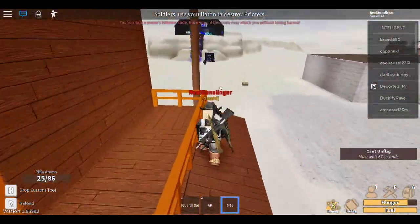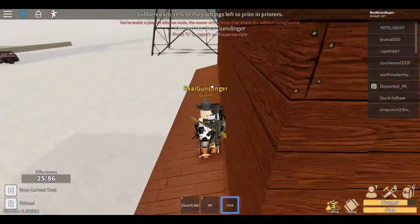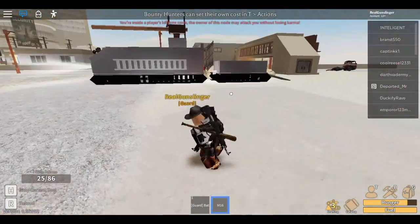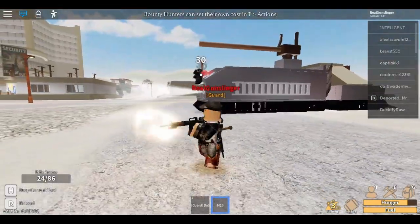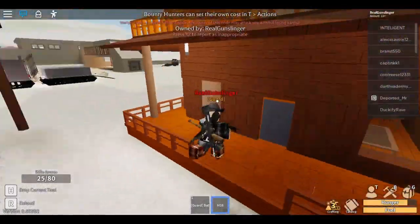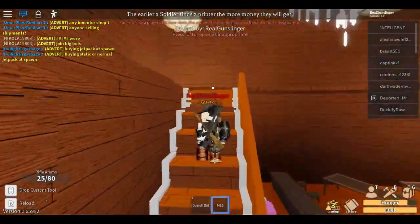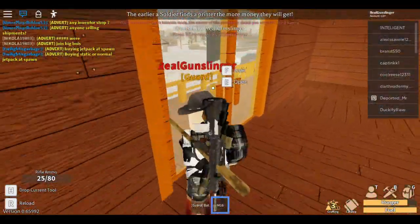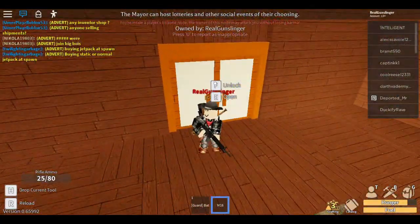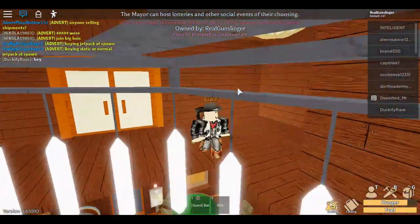The worst rifle in the game is the M16. It's not bad — it's a four-shot kill with 30 damage and 25 rounds in the magazine. It's the cheapest gun in the game; BMD buyers buy it for $15 and sell it for $2,000. It upgrades into the Grand, which is obviously way better. That's all my opinion — I hope you enjoyed the video. I'll be doing a best pistol video very soon, so make sure to subscribe.